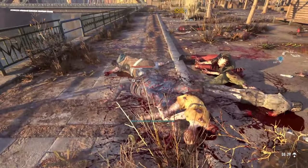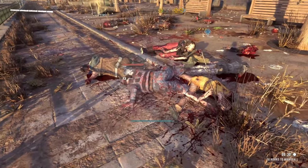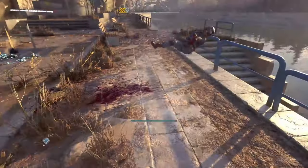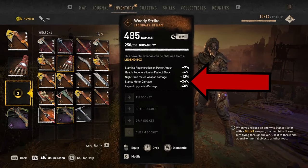Firstly, in order to perform a finisher you need to deplete the stance meter, which is the white bar below their health bar. I normally play without the health bars but I added it on for this video. One of the more reliable ways of depleting the stance meter is to use a blunt weapon, as that's basically what they're designed to do.